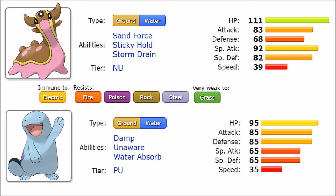Now when it comes to their abilities, this is where things get kind of funny. Gastrodon gets Sand Force as its hidden ability from generation 5, Sticky Hold to ensure you don't lose your item to Knock Off, and Storm Drain — which boosts Special Attack by 50% if hit by a Water attack. Storm Drain is clearly the better ability here. Quagsire's regular abilities are Damp and Water Absorb, which recovers 25% HP if hit by a Water move.